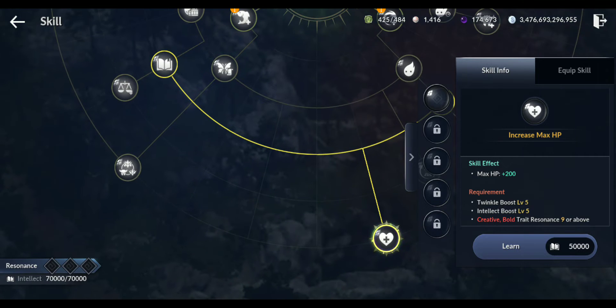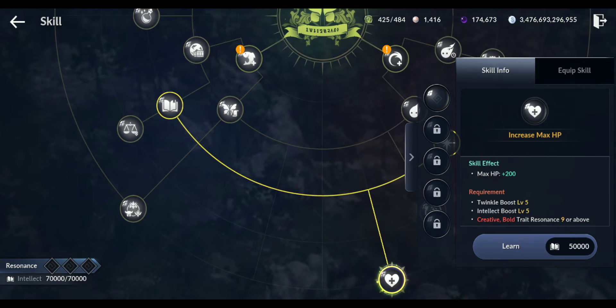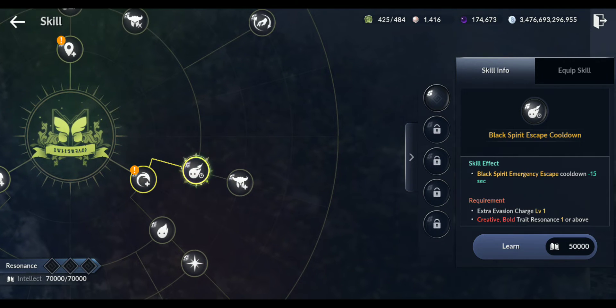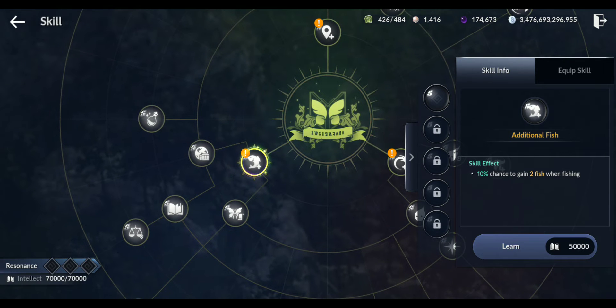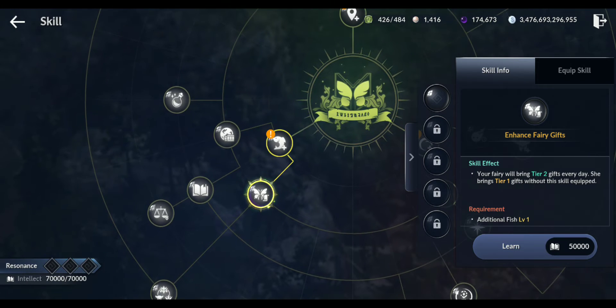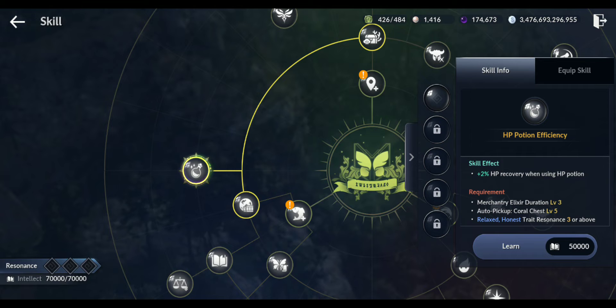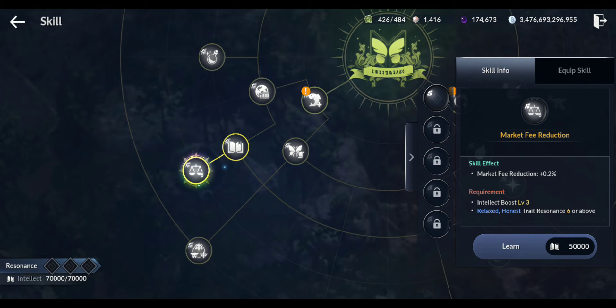There are some requirements though - you need twinkle boost, intellect level five, trade zeros nine or above. The initial skills you can get without requirements, but for the other ones you start needing different requirements. Fishing: 10% chance to gain two fish when fishing. Enhanced fairy gift: your fairy will bring tier two gifts every day. Two percent HP recovery when using HP potion - this is nice. Market fee reduction 0.2%.